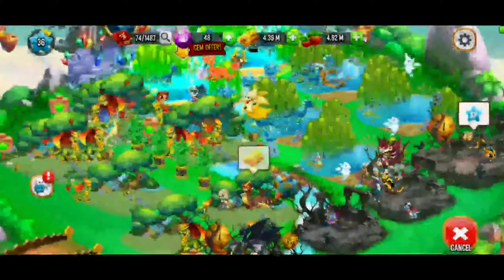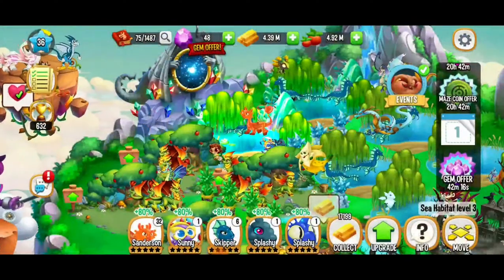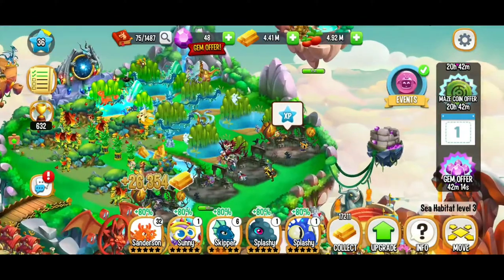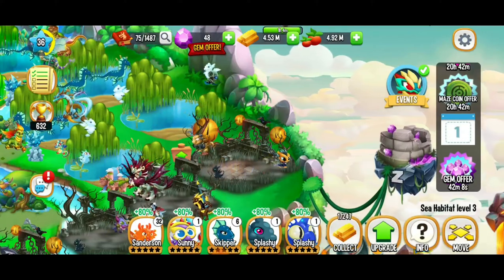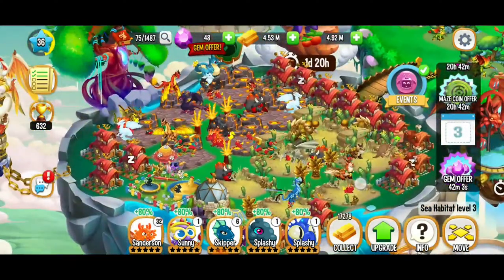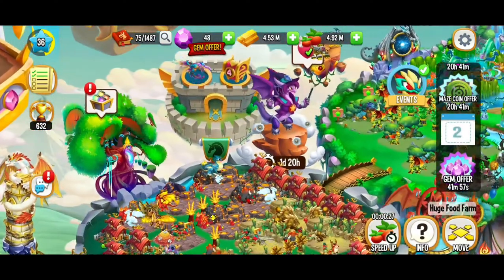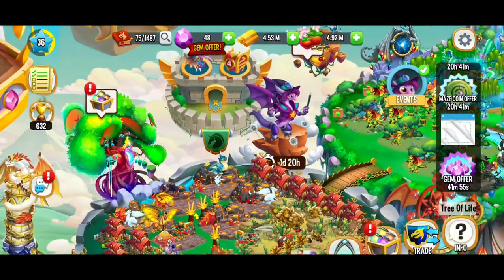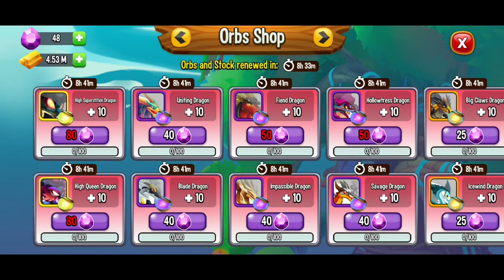Here we have another egg that we can go ahead and hatch — the lantern fish dragon. And we hatched another egg. Here we leveled up our dark habitat so we can get that experience as well. Things are going really good right now. We collected the food and we're going to regrow all of our food.